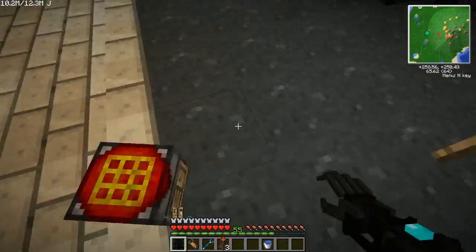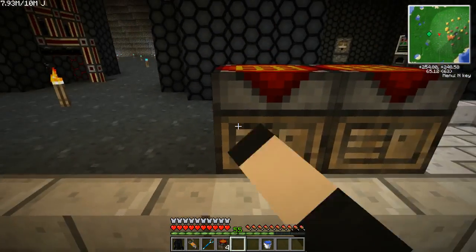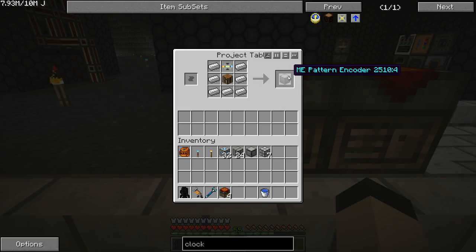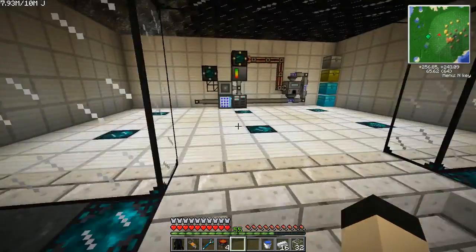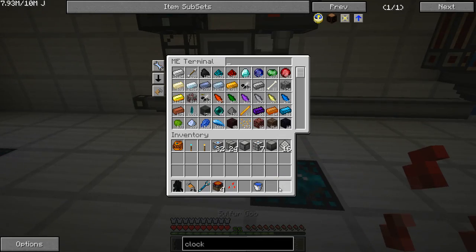There are two more things here that are very important to this process as well. There's the ME pattern encoder, which is pretty simple. And then there are the blank patterns, of which I believe I have enough to make 16. I had some extra glass and iron, which is all well and good — we'll throw those back in there.